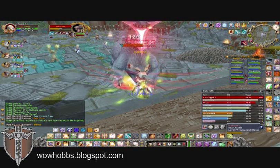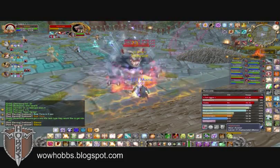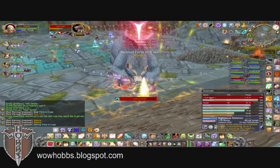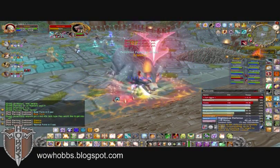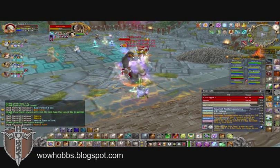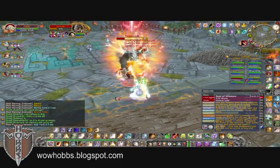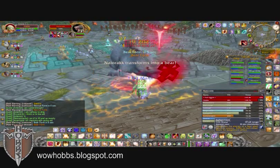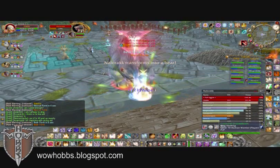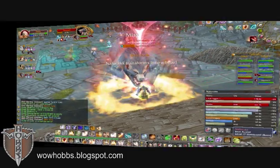The other thing with the bear boss is he will stun the entire party for two seconds. It's nice to have a heal over time during this stun because he's going to be hitting you with a lot of damage. He also has a swipe that will hit both tanks, and it can be approximately 30,000, but the nice thing with two tanks is it will be divided between them. So what I did while tanking the bear, I threw wisdom on him to try to drop my aggro down and help the warrior build aggro.